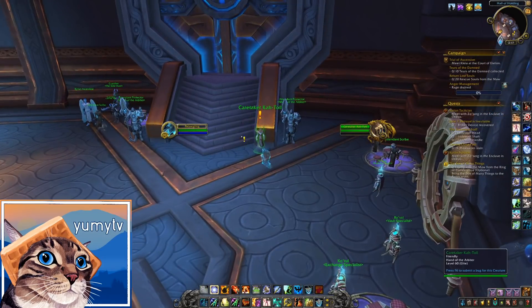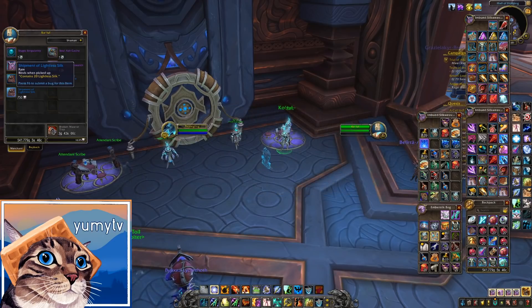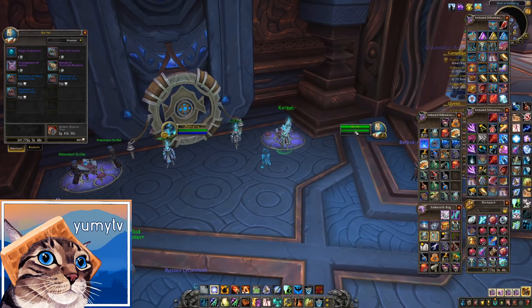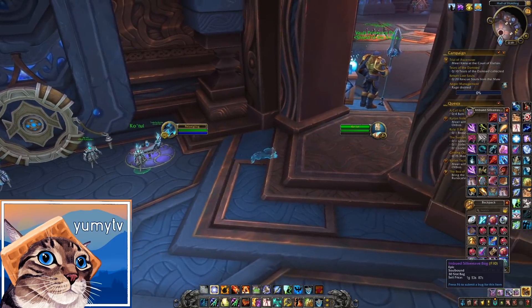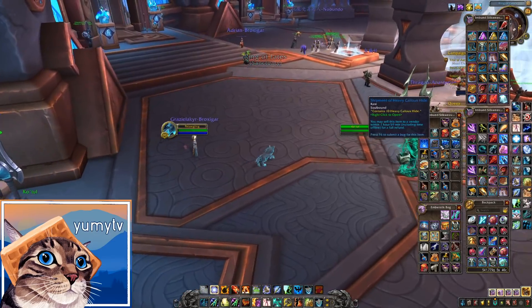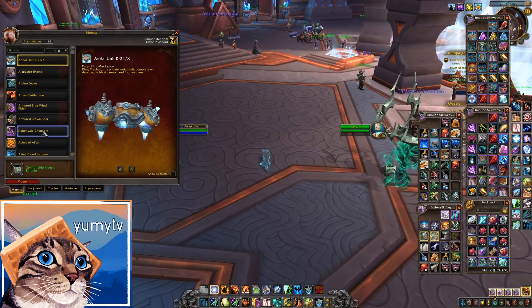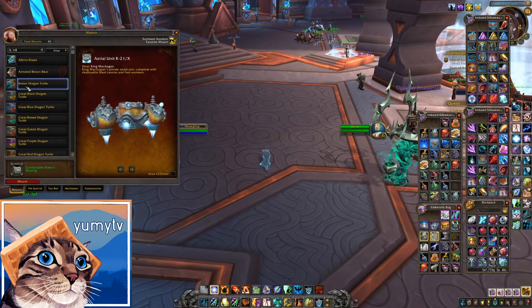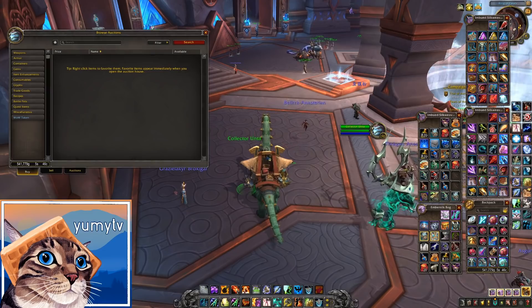Number four: while we're at that vendor, spend all of your resources that are going away in season two. The three resources I'm talking about are Valor, Conquest, and Honor. Valor and Conquest are definitely being reset; I'm not sure about Honor but I'd imagine so. For Valor, I've been buying Heavy Callous Hides — that's the most efficient way to convert Valor into gold for next patch. For Conquest, you can buy transmogs if you have any left over. And with Honor, you can also buy transmogs or Marks of Honor, which you can use to buy transmogs from previous expansions.